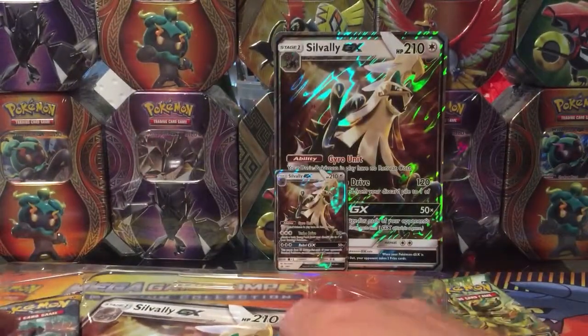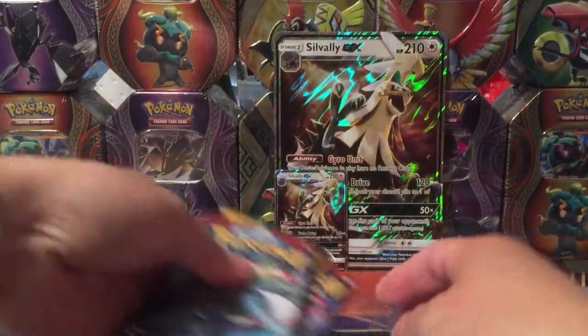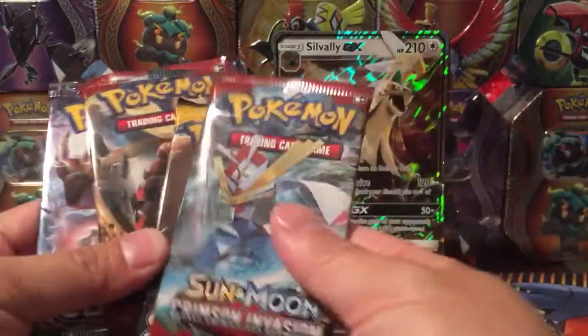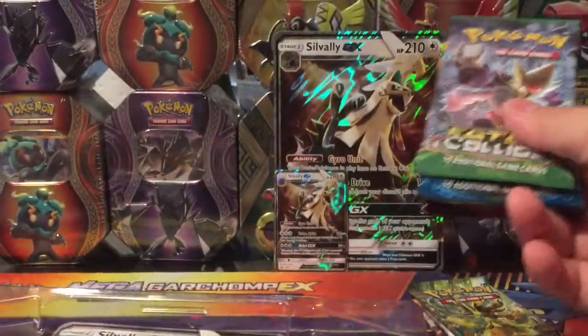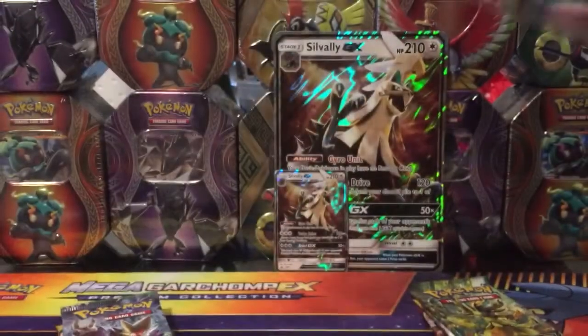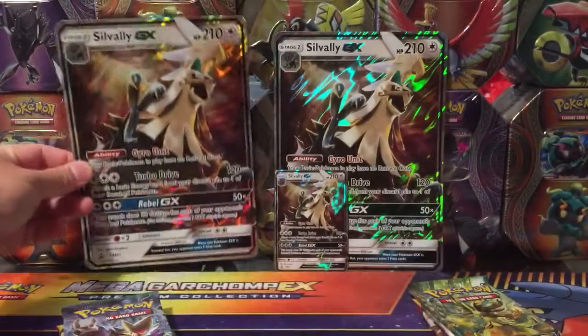Okay, get these packs out. It comes with the same — you know, your Fates Collide, regular Sun and Moon, and two Crimson Invasion — stuff like that. Because they're both the same. And hopefully we'll get something good out of it since we have two of the same boxes.